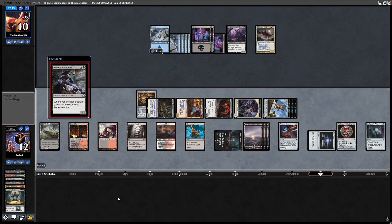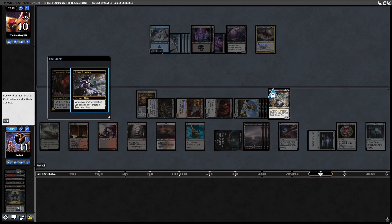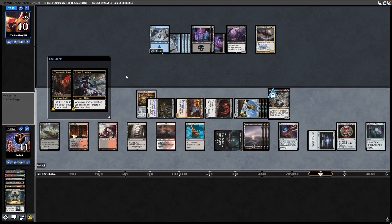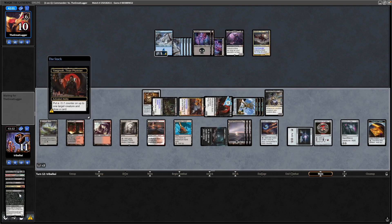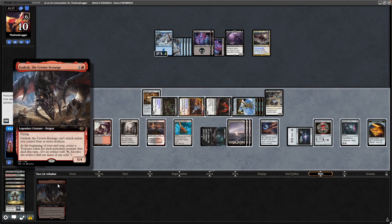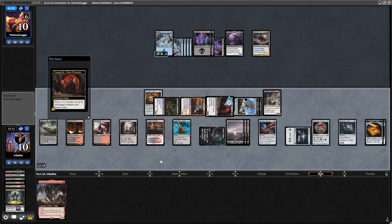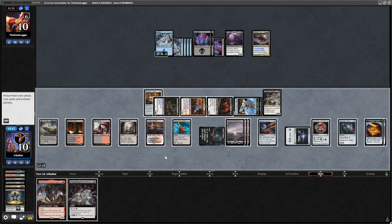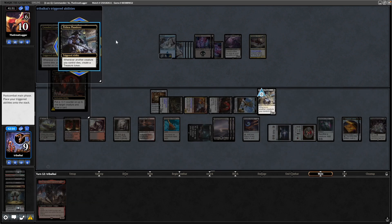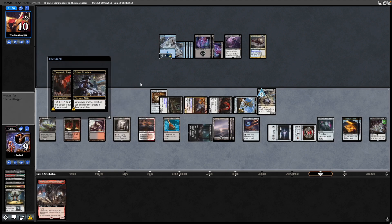Pitiless Plunderer entering the fray — and unlike our commander, Pitiless Plunderer does trigger on tokens. So maybe shouldn't have blown up the Marionette Master, but that's hindsight for you. A Gadrak as well — not going to play into a board wipe here, we'll leave Gadrak in hand. Sacrificing a servo token. A Crowded Crypt — I'll get that into play; that does trigger on any creature as well so we get a treasure and a counter on the Crowded Crypt, which will give us some wrath protection.